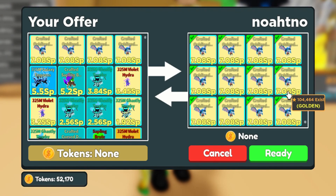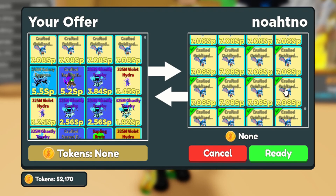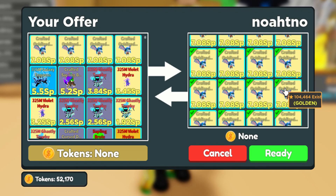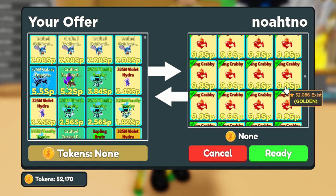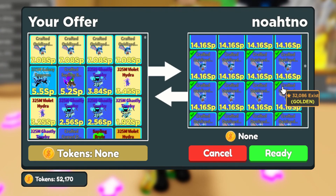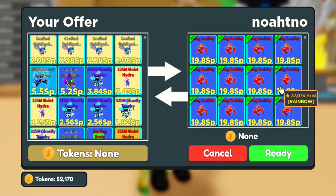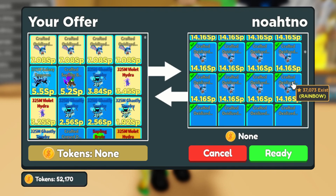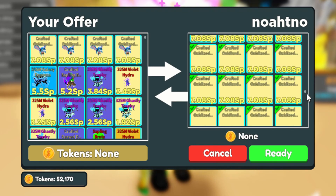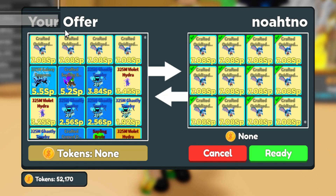That's the full inventory of the top two player in Clicker Simulator. I wonder how much he spent to get all these amazing pets. The update will be released about 12 hours after the recording of this video, but I'll upload this maybe four hours before the update. So there you go — that's the inventory of the top two player in the world.